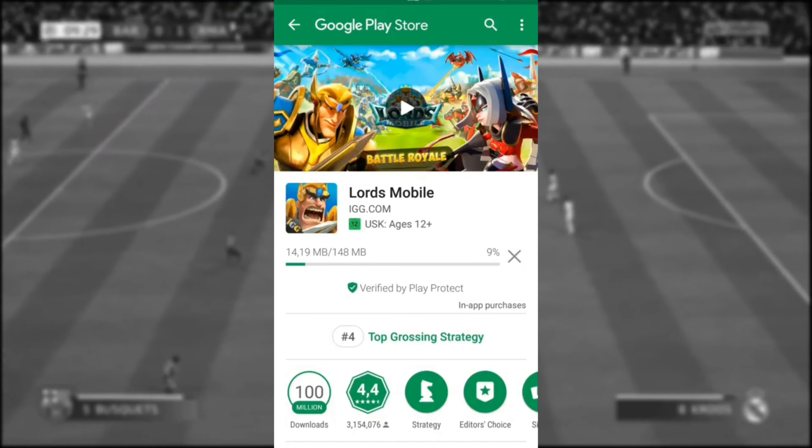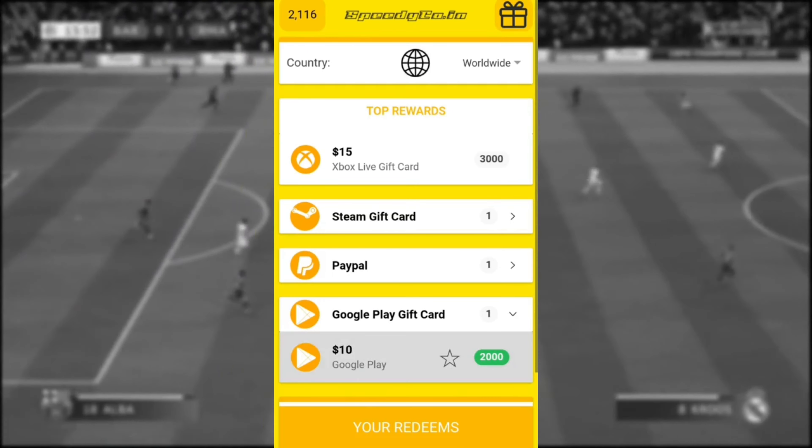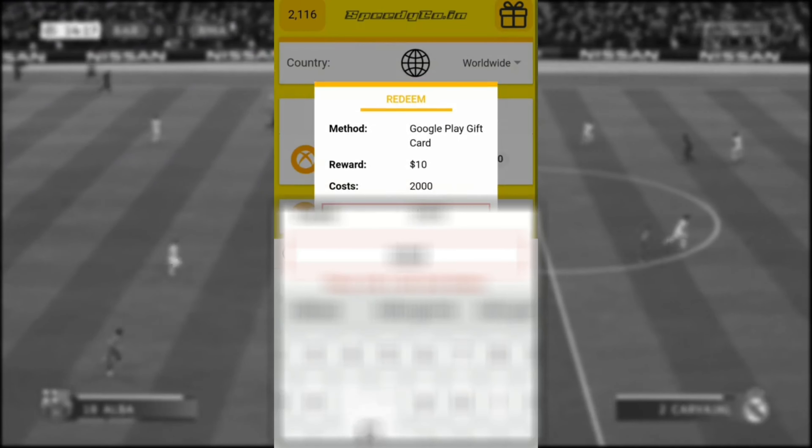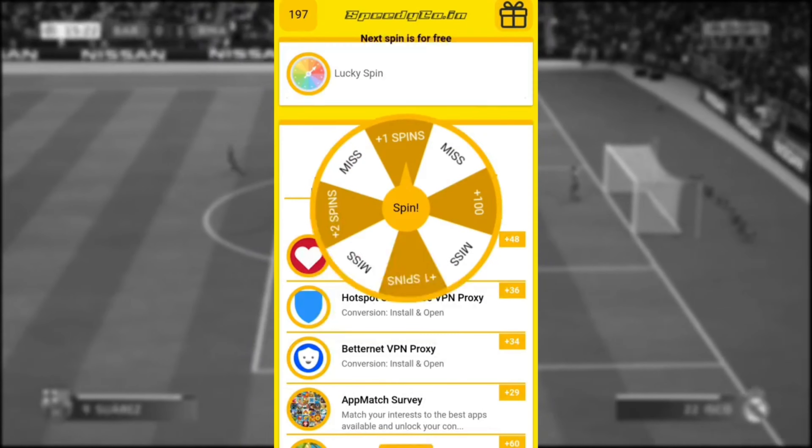It's very easy and simple — download some games, pay for a while, and that currency gets added to your account. Once you have that currency you can get gift cards to buy in-game money for the games you love. It doesn't have to be FIFA, it can be PES, Forza, or any game that involves in-game currency, because these are gift cards — real money.